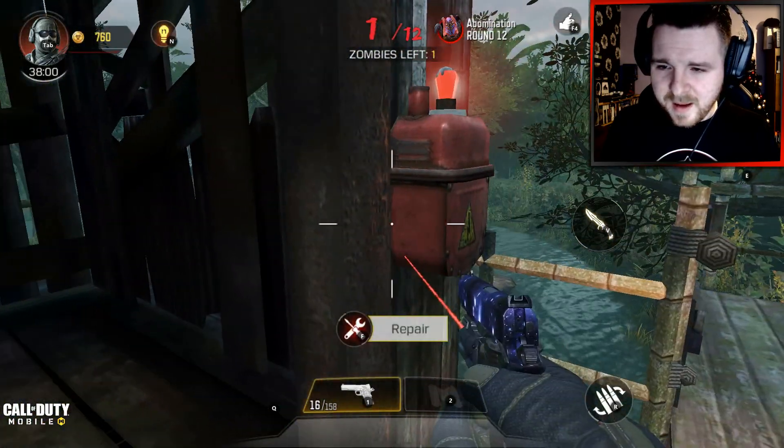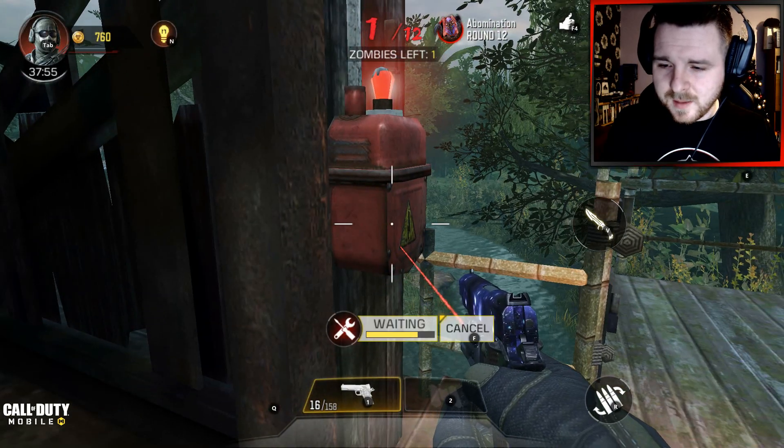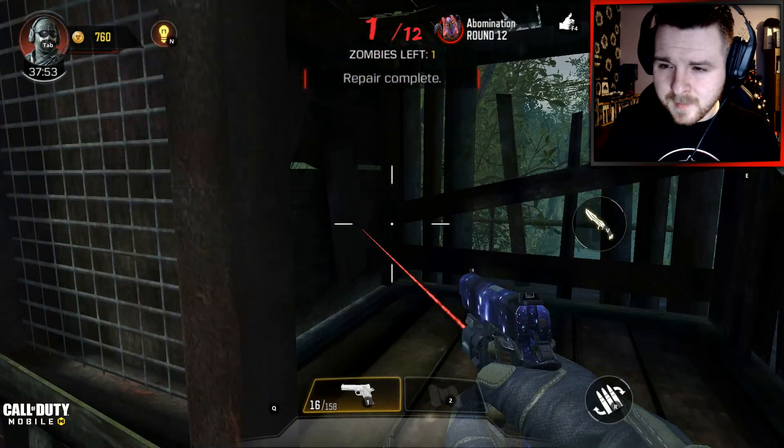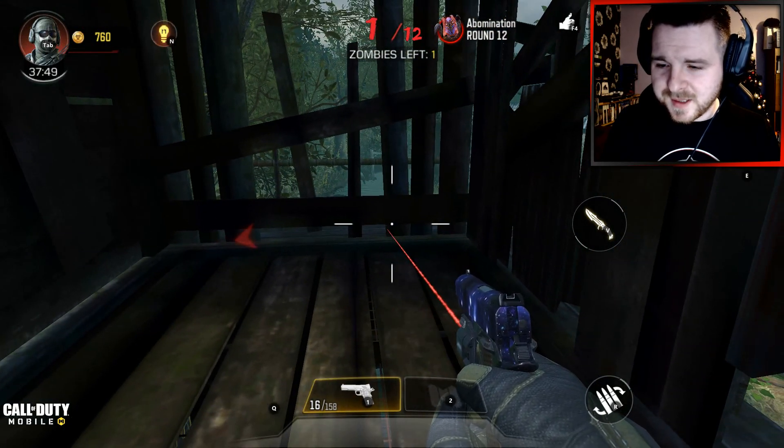What we need to do now is repair this — that's one out of two, and we'll do it again. Now we can activate it, and what it's going to do is take us to the underground area of Zetsubou no Shima.